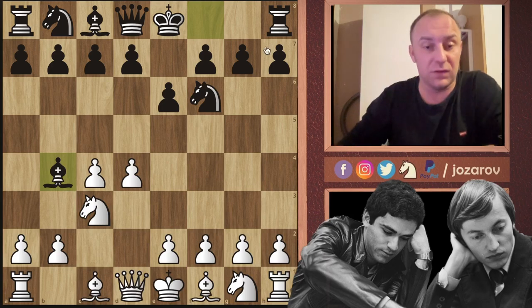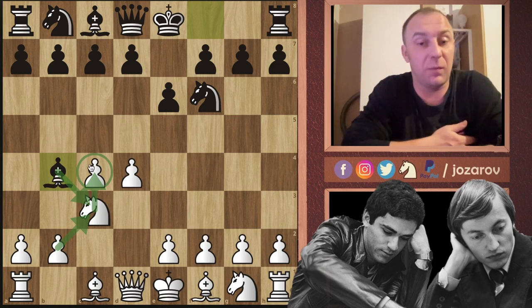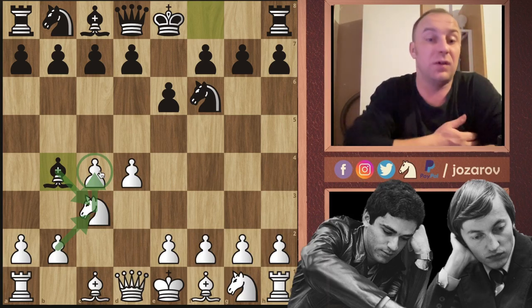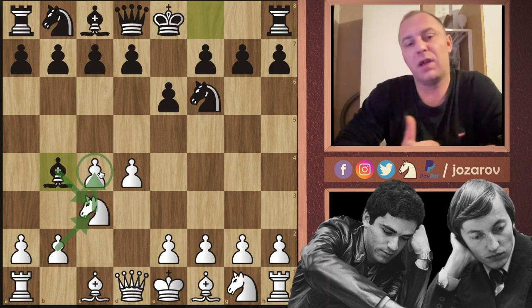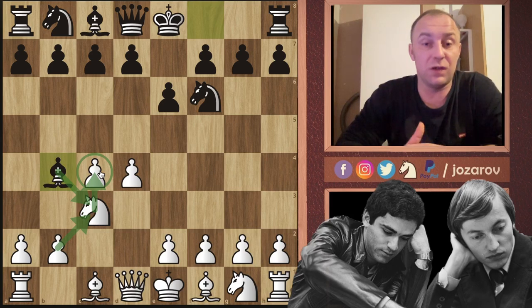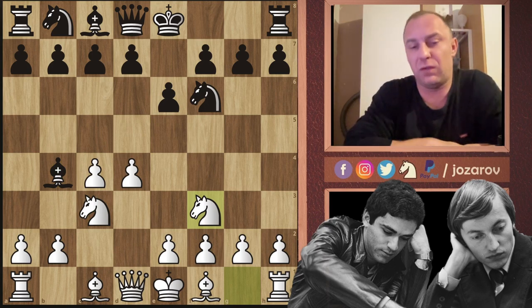The main goal of the Nimzo-Indian is of course this idea: bishop takes c3, b takes c3, then white continues the game with a doubled pawn structure. The c4 pawn can become an object of black's attack — a long-term weakness. But giving up the bishop pair early is also a risky choice, so it's a viable game for both sides. In the game, Garry Kasparov played knight to f3.